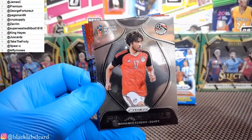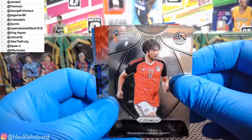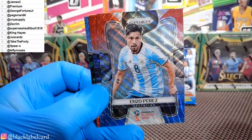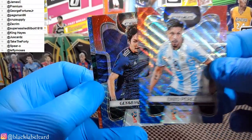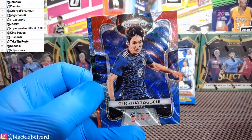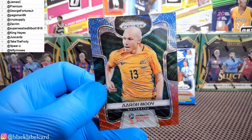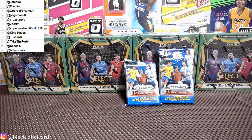And Mohamed Elneny Fundamentals. Red, White, and Blue: Enzo Perez Argentina. And Genki Haraguchi Japan. And finally Aaron Mooy for Australia. Well, damn — no big guns yet man. Where are they? Gotta be hiding in one of these last two — eleven and twelve.